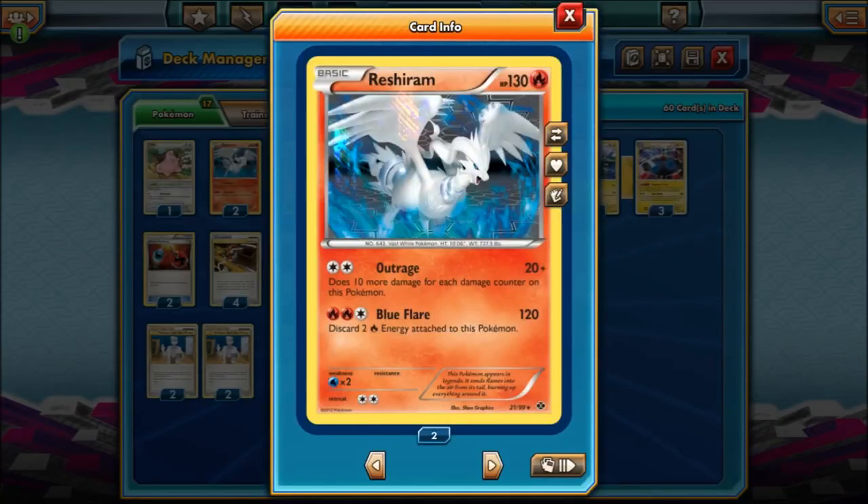Next we have Reshiram, which is in the current format so we should all know what it does. For 2 energies it does Outrage — 20 plus 10 for each damage counter on Reshiram — but basically you want to use Blue Flare in this deck. Blue Flare says discard 2 fire energies attached to this Pokemon and do 120 damage. Back then 130 HP was a lot — I remember when it came out we were like, how do we kill these monsters with 130. But now you have Megas with 200 plus, and power creep keeps happening. Hopefully one day 130 will be a lot again.